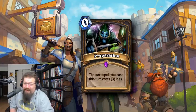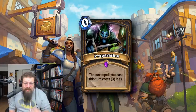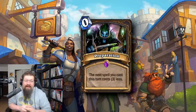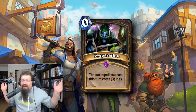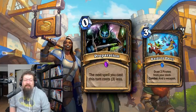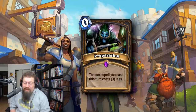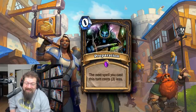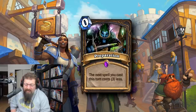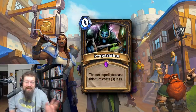At number three we have Preparation — Rogue's zero mana spell that originally discounted your next spell by three, then was nerfed to two, and still sees plenty of play at two. You could play Sprint back in the day for effectively four mana. The card that put it over the top was Raiding Party — zero mana, drop two pirates, draw a weapon — and Kingsbane Rogue went crazy. Prep with all the spells and insane Rogue synergies was just crazy. And playing more Classic, with Prep and Fan of Knives and all that stuff, it's still damn good. You can only imagine what Rogue would look like today with a zero mana Preparation. Prep has got to be top three — it is just so good.